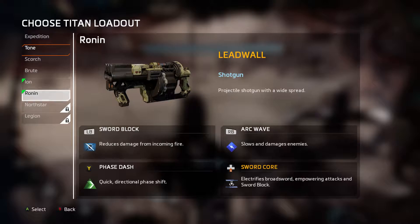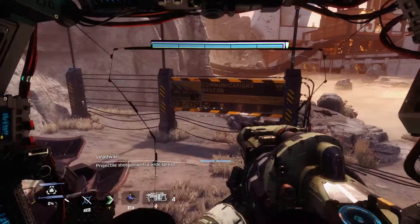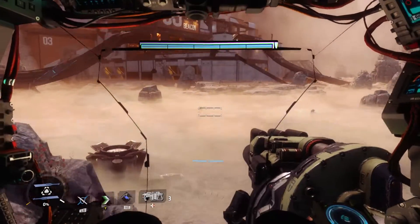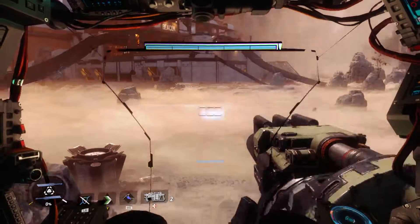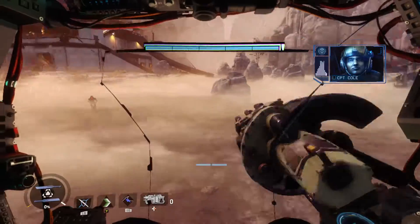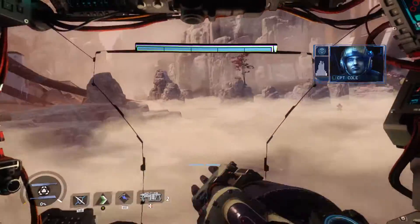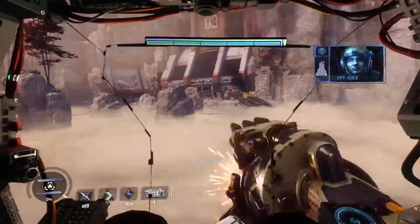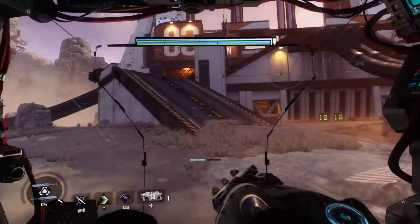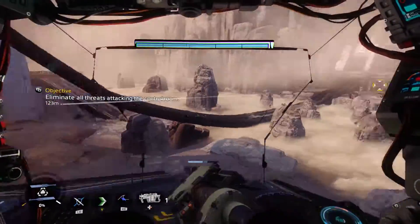We're actually gonna go with a Ronin titan. We cannot uphold the mission if you are dead — you will be safe in the cockpit, Pilot. I'm detecting militia forces inside that beacon control room; they are signaling distress. Patching in. I recommend we help eliminate these stalkers and then make direct contact with the militia rifleman. Let's do it.